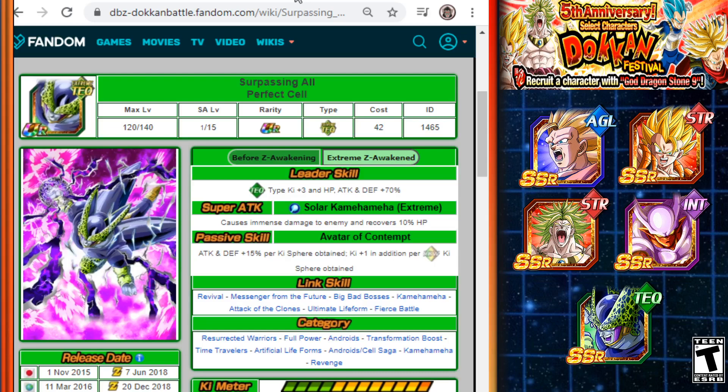Finally, the TEQ Perfect Cell. His super attack recovers 10% HP — not a lot individually, but it adds up over multiple super attacks. His passive is excellent: ATK and DEF +15% per ki sphere obtained, regardless of color, plus Ki +1 for every rainbow ki sphere. He gets two Ki for every rainbow ki sphere, and stacks attack and defense significantly. I used him to max out the punching bag event, hitting 9999 damage. He tanks well with enough orbs, deals solid damage, and heals — just a really good all-around unit.